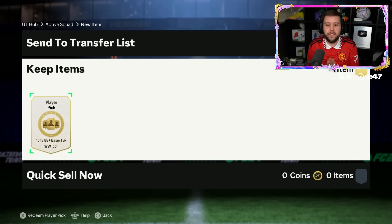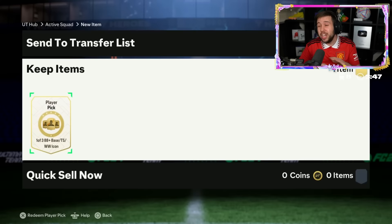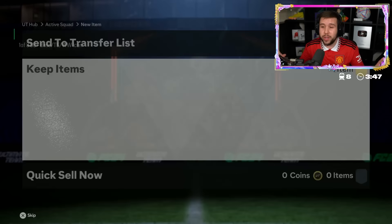The first 88-plus icon player pick - you can get base cards, thunderstruck cards, and winter wildcard cards. It's a one-of-three pick. The requirements are two 86-rated teams and one 87-rated team, so it's not exactly cheap - around 250,000 to 300,000 coins. Go ahead and open when you're ready.